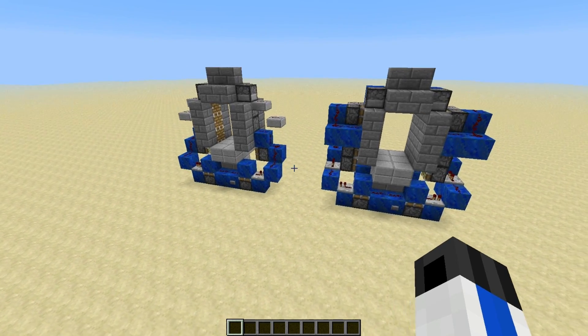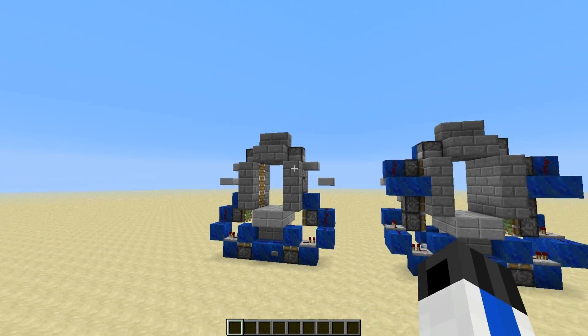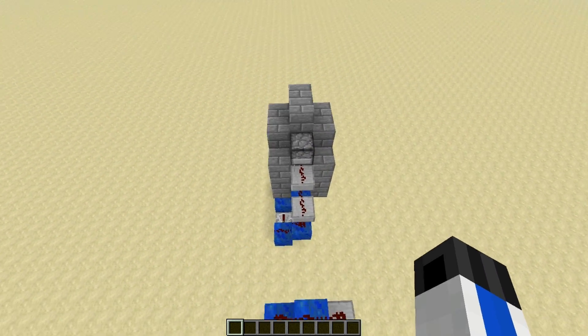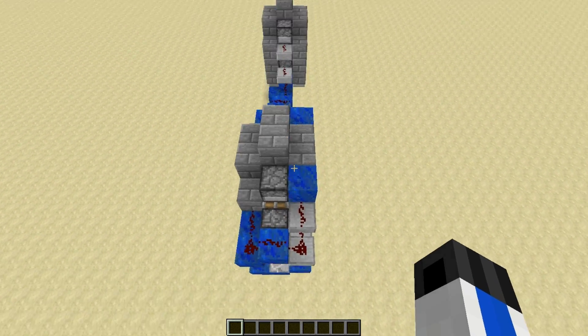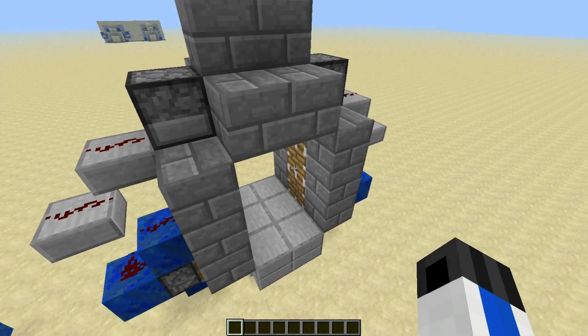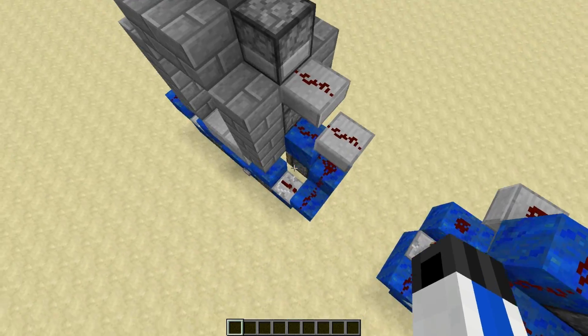So now we can take a look at the redstone behind these two doors. First thing you'll notice is probably that this door has a lot less redstone. The redstone in this one is only two wide, whereas this one is three wide, and I'll explain why later. This third layer is actually necessary to keep the liquid from overflowing, but the actual redstone is too wide.